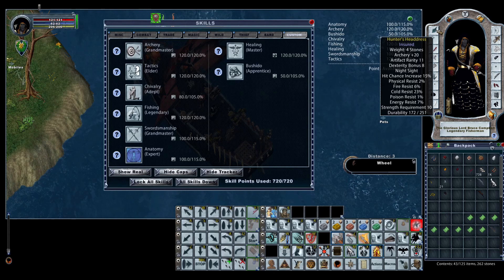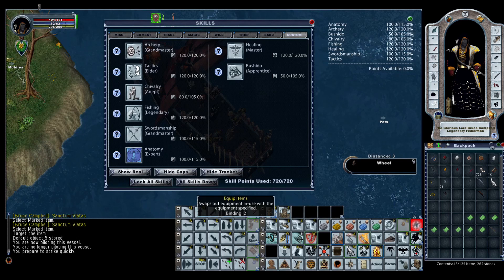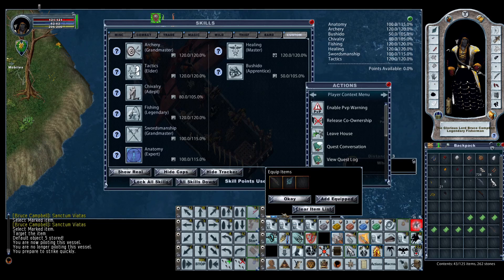In the enhanced client — and in the classic client as well — you can equip multiple items at the same time. On my equip item hotbar, whenever I equip a bow I also equip the Hunter's Headdress. This ensures that whenever I'm armed with a bow I have 120 archery; if I forget, at least I'm GM.